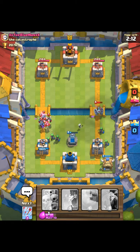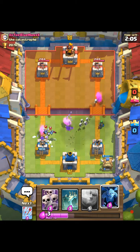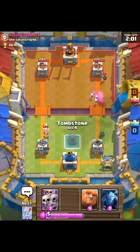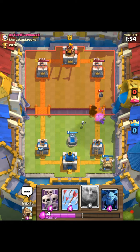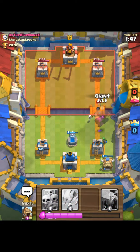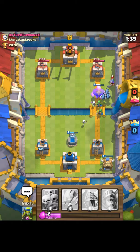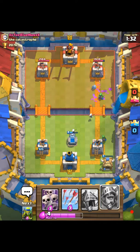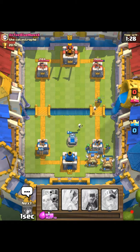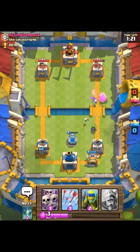He has a prince there — ooh he has minion horde, so we need to keep our arrows. We can ignore his bomber but we do need to pay attention to the minion horde. We're going to drop down the giant and just see what he plays. They'll all target on that. He zapped it — good zap. Right now we just need to keep the arrows.